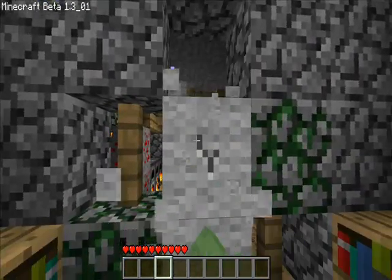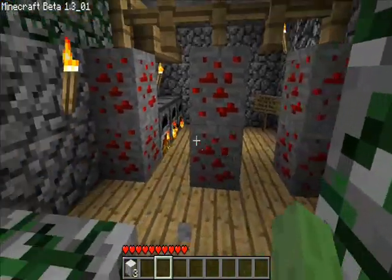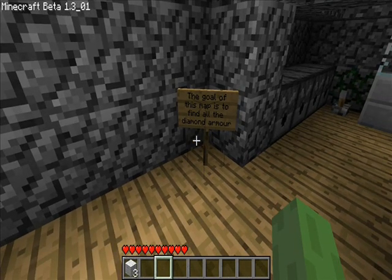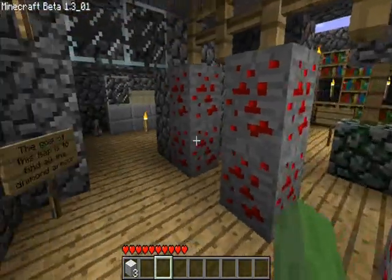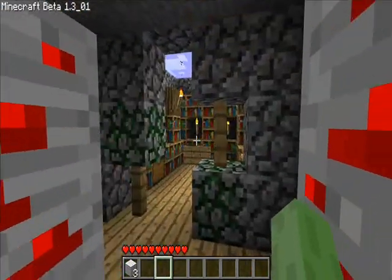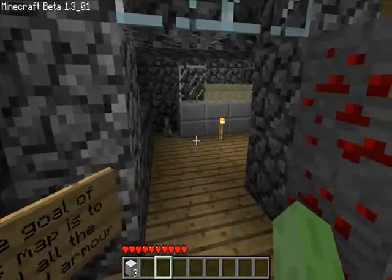Wool blocks — since you can destroy them — go ahead and destroy these three wool blocks. You can come into this next room with some furnaces. The goal of this map is to find all of the diamond armor. That is actually the goal. And if you're wondering why this looks so weird, it's supposed to be kind of like a destroyed house — that's the setting.